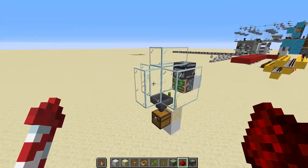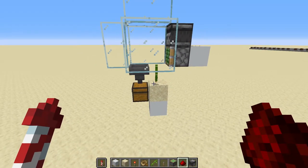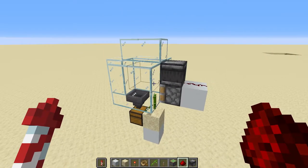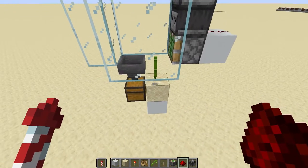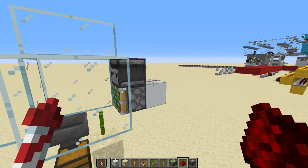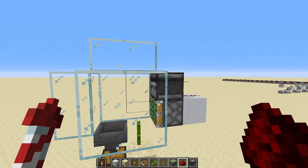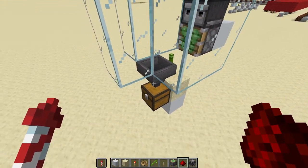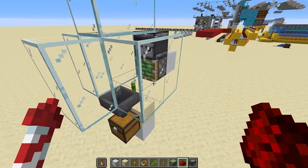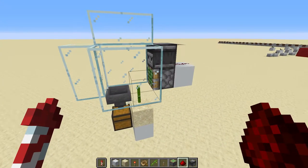This first design is a really simple one that doesn't do anything to speed up the growth. As you can see, it's just a bamboo plant, an observer, redstone, and a piston. Every time the bamboo grows, the observer will detect that and the piston will push the bamboo into the hopper and into the chest. This piston doesn't have to be a sticky piston — it can also be a normal piston.